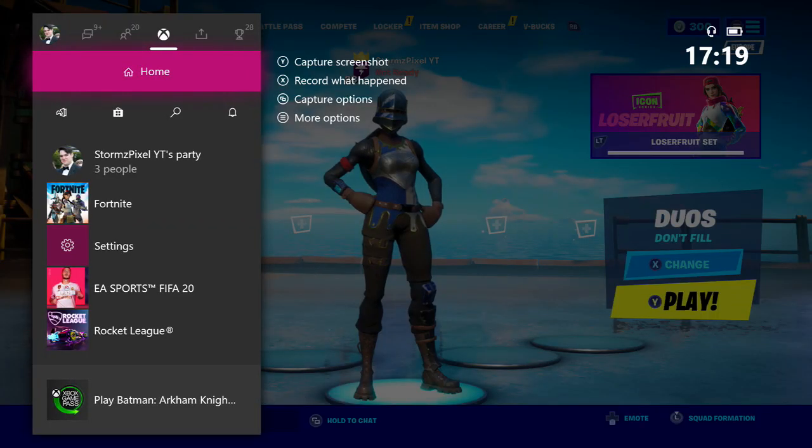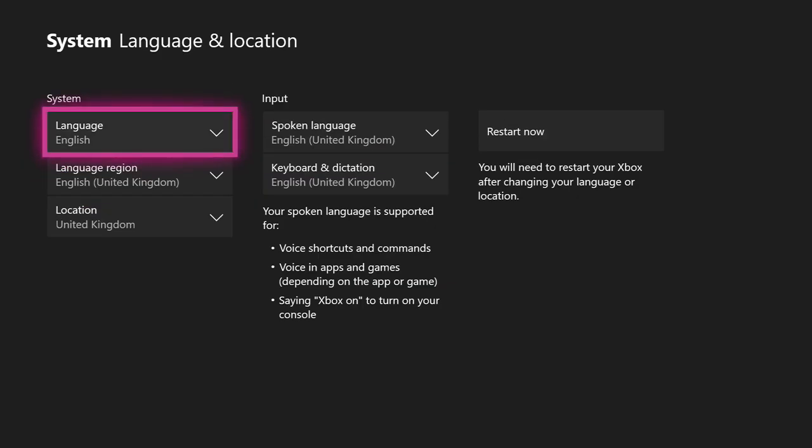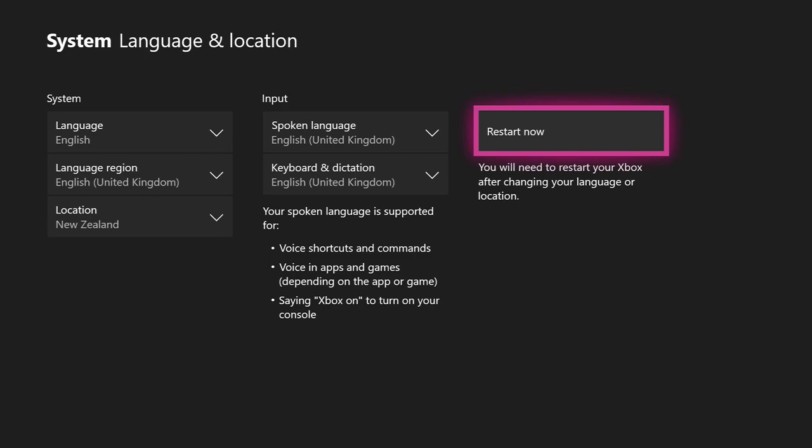I'm going to show you how to do it. If you're on Xbox, you want to go to Settings, then System, then Language and Location, and you want to set your location to New Zealand. I'm going to do that right now. As you can see, here it shows New Zealand. Once you've selected that, you want to restart your console.